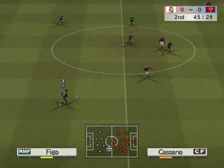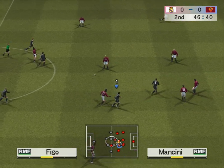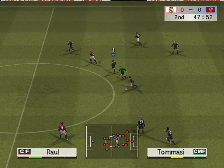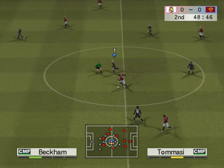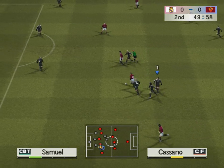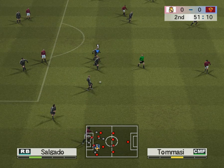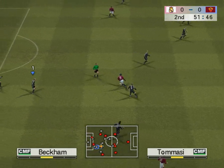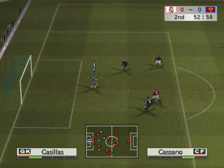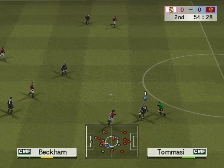The second half gets underway. Let's see if the second half is as tight as the first. Getting deeper inside the opponent's half. Salgado. There was no way through that tight defence. An amazing reflex save, proving once again just how good he is — it's difficult to find a way past him today.